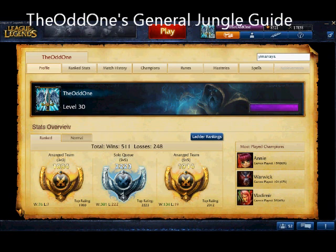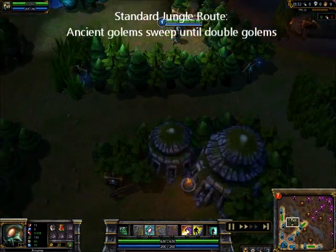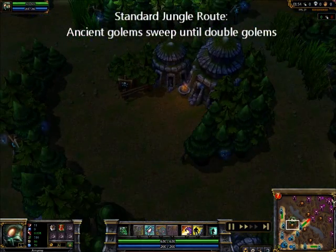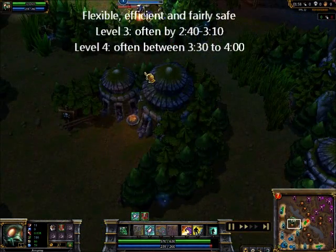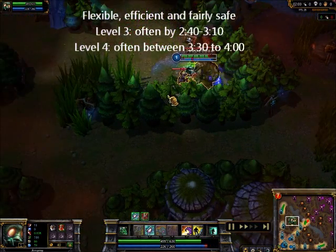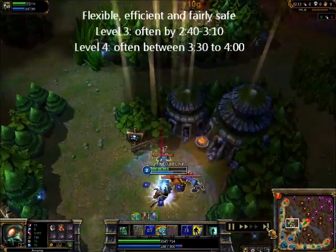So to begin, let's dive right into early game routes. The standard route consists of sweeping from ancient golems all the way to double golems for a quick level 4 by around 3 minutes 40 seconds to 4 minutes. The standard route I've found has given me the most flexibility between ganking and leveling, and as such, this is the one I'll focus on.